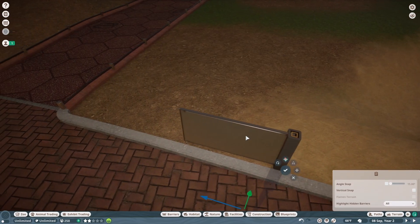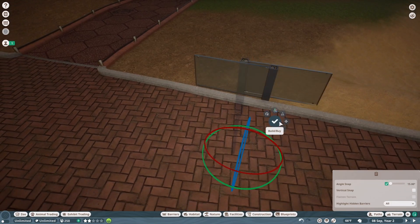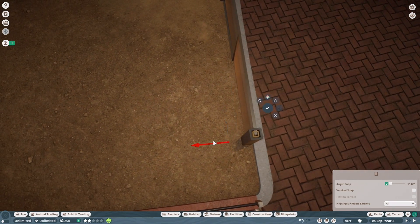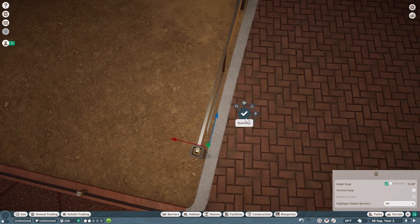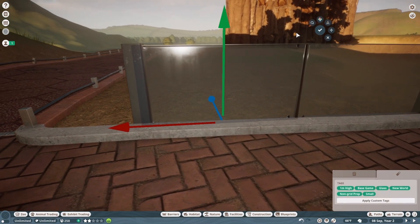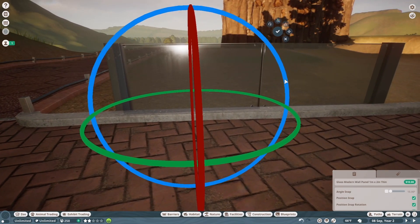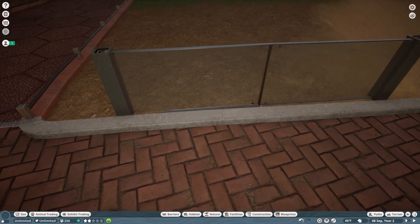I'm going to make it a two-width fence so I don't have to worry about that. I'm going to fix this part because it's not even. I'm going to turn off angle snap and just raise it a little bit. I was wondering why it was so dark — there were two of them there, that's why.